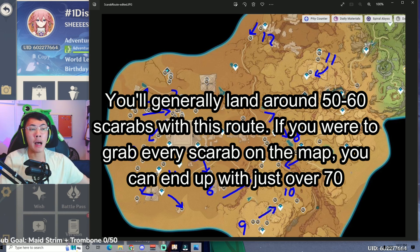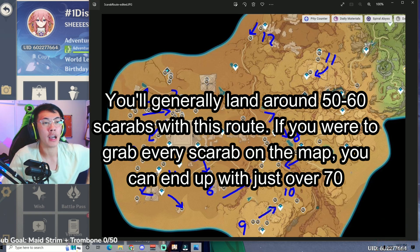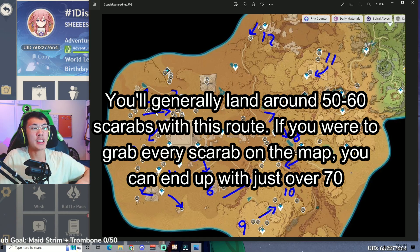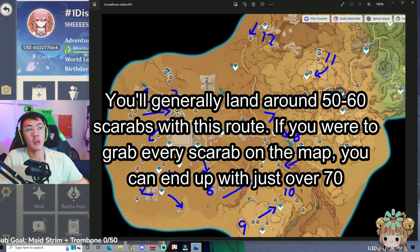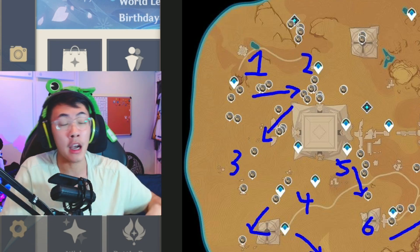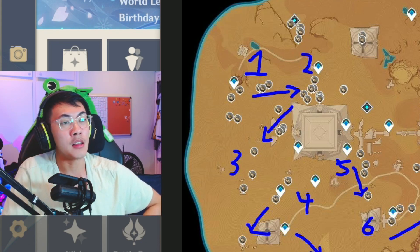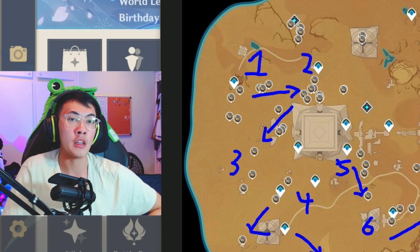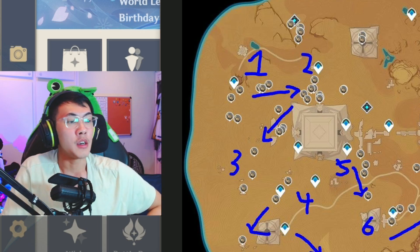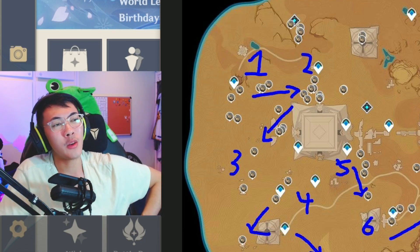Hopefully this map was helpful for you guys. I know a lot of people are wondering they can just go to the interactive map — and here is a good map to direct you on how you should generally be going about the Scarab farming route for your characters. If you found this video helpful, make sure you like and comment if you did pull for Cyno. I'll have my Cyno pull video out very soon, so stay tuned. Share the video if others are looking for a Scarab farming route, and make sure you guys subscribe to the channel — we're nearing 1,000 subs, which I am super grateful for.